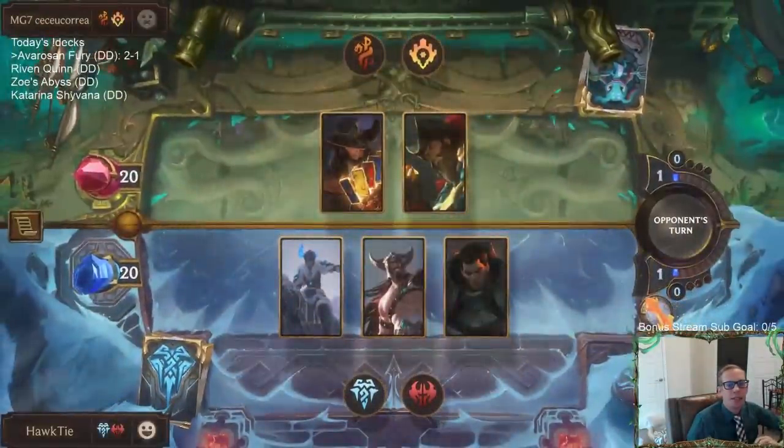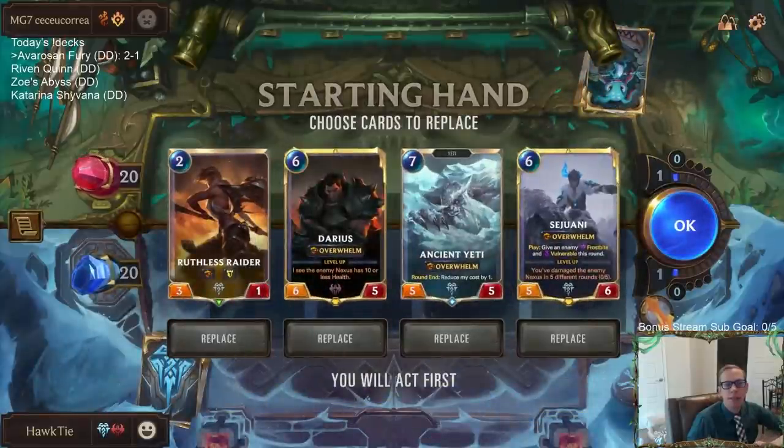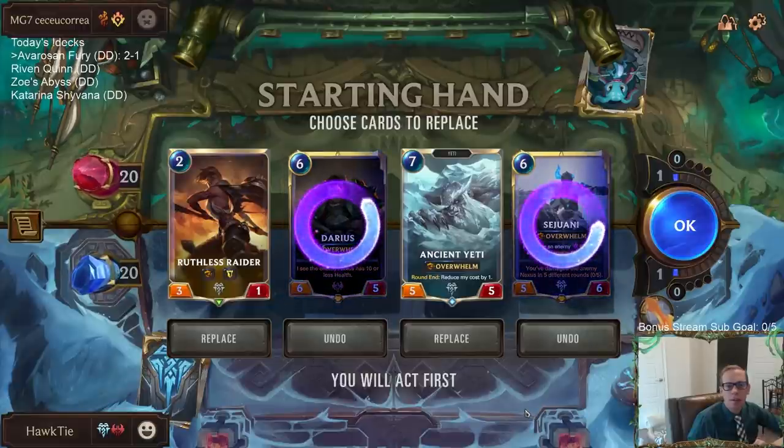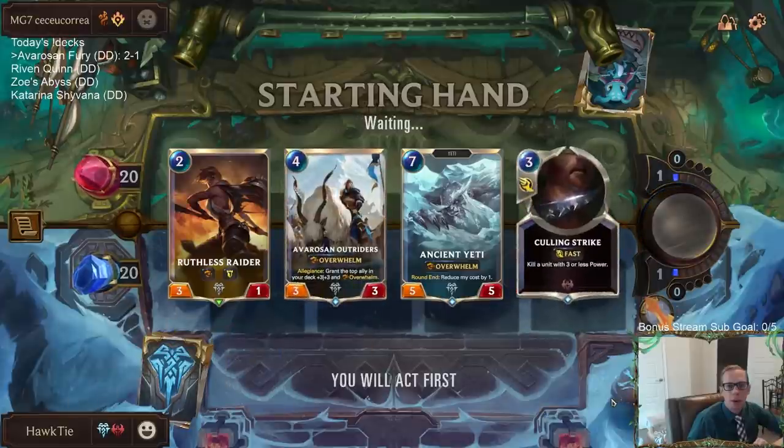Let's trade out Fizz for Gangplank — those three Fizz didn't do a whole lot last game. Gangplank's probably going to be doing more. I do not have the attack token on turn six, so I think I'm going to mulligan both champions. We'll probably draw another one. Cool, Linked Strike — that card's in our deck? I forgot about that one.